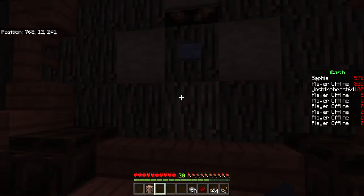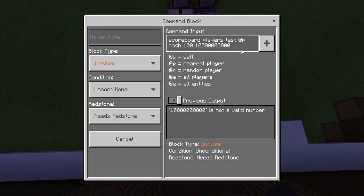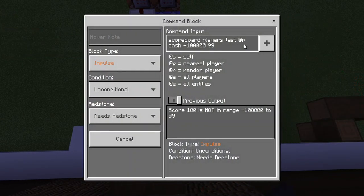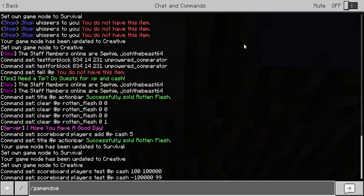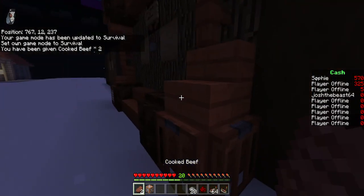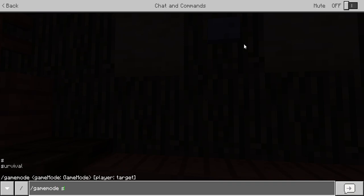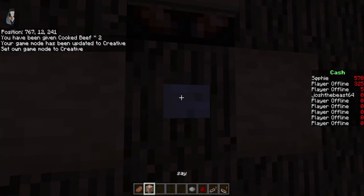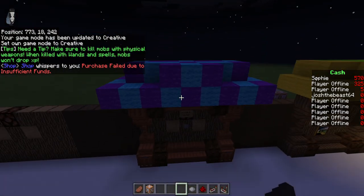It's not gonna work again — let me just check this out, it's glitching a bit. I'm just making sure this is all working out. Now that I have 100 cash, this is now working — the hitbox can't be too big. There you go, I have two cooked beef. Now if I do game mode survival, I don't have 100 cash anymore — I have zero. I press it: 'Purchase failed due to insufficient funds,' which means you don't have enough money.